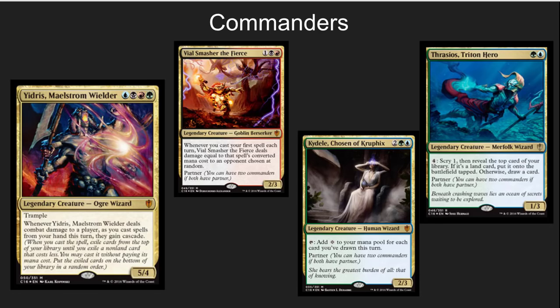I'm going to concentrate on the draw card theme and Yidris's cascade ability, because cascade is just awesome. But you could also turn this into more of a control deck or a chaos deck, depending on how you want to go.